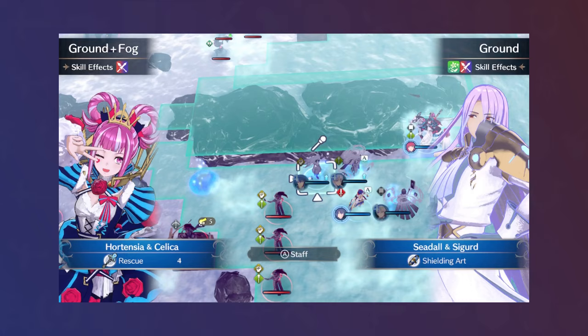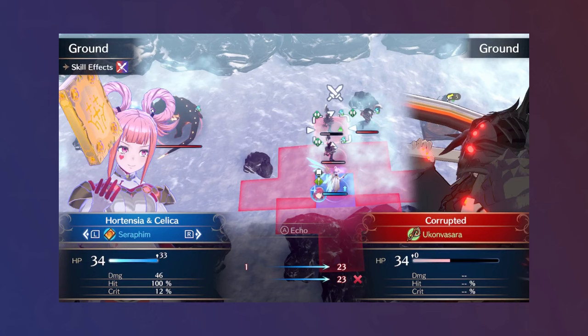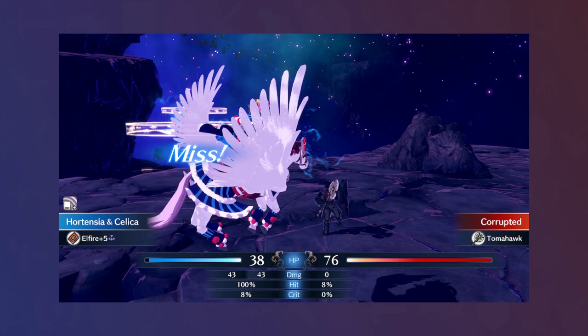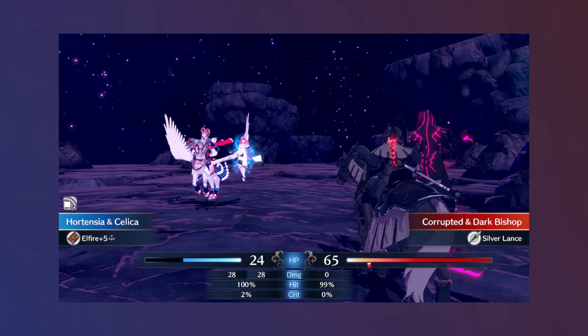I did decide to rework Chapters 24 and 25, but Hortensia's flying Rescue and strong magical combat let me also snag the Okuvasara. Hortensia just provided a Warp in Chapter 25, but her contributions in Chapter 24 lived on, as I took out Lumera's final health bar with an Okuvasara OKO. As Hortensia's final hurrah, she swept the enemies in the east side of Chapter 26, quickly taking out the northeastern boss, setting up the rest of the army to defeat Sombron all in one turn.